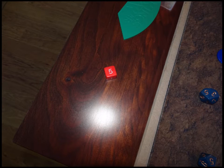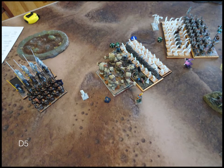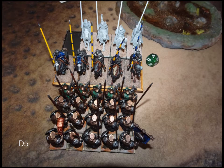Turn five. The charges you'd expect: shieldbreakers into the zombies, elementals back into the legion of zombies, and the iron guard go into the revenant cavalry. My stone priest casts banechant on the iron guard, which will be helpful. In combat, the iron guard get four points of damage off on the revenants — pretty good.